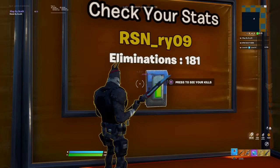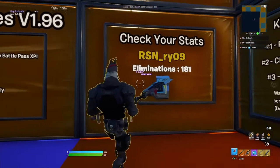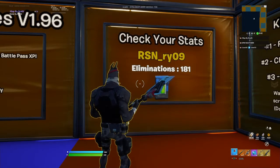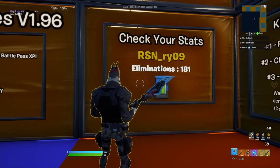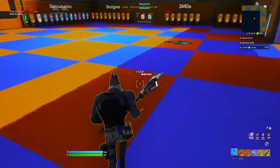It gives you like 100 XP a click. And a faster way to do it is if you're on keyboard and mouse, bind your scroll wheel to interact, so then you can scroll down and yeah.